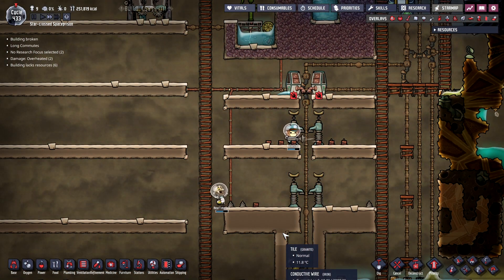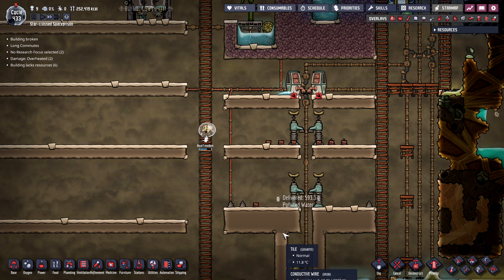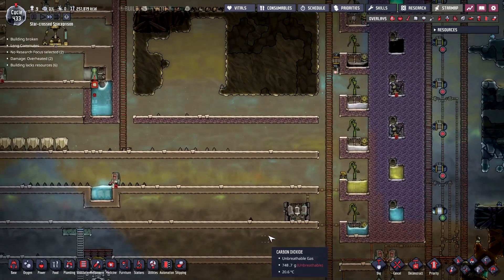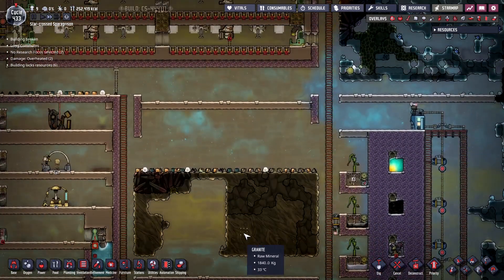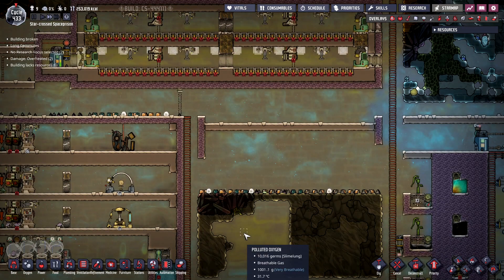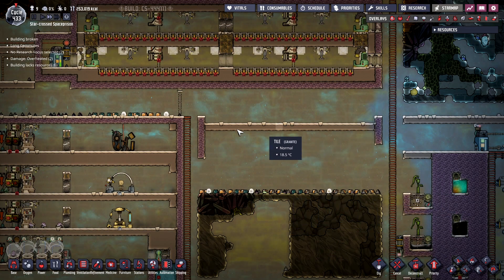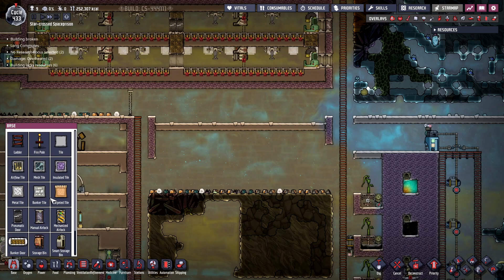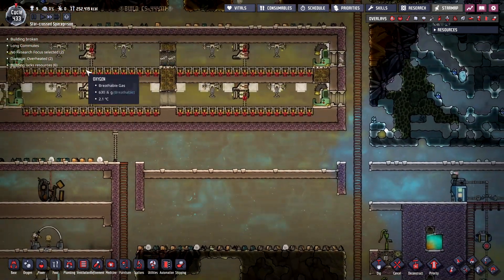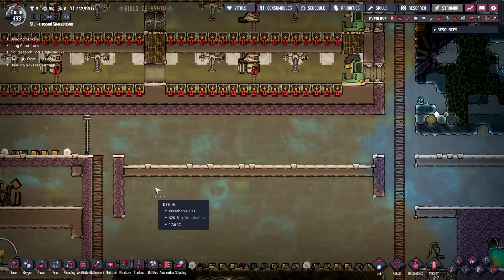Hi everybody and welcome back to another episode of Oxygen Not Included, everyone's favorite space colony management game. We're back, it's a new day and we are busy bees trying to finish up our sleetweed farm. I also went ahead and started digging this area out because today is the day that we start working on a pepper farm to go with this sleetweed farm — we're just going to make a small one.